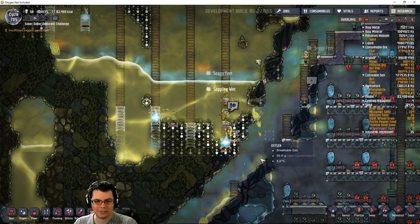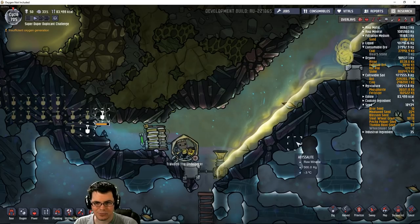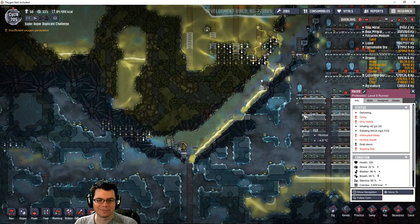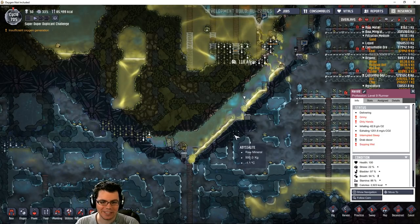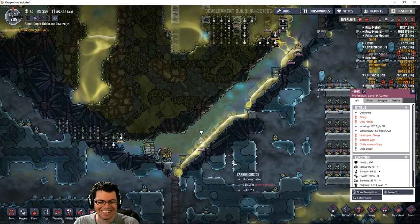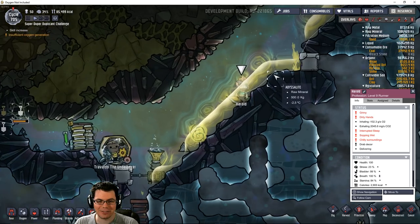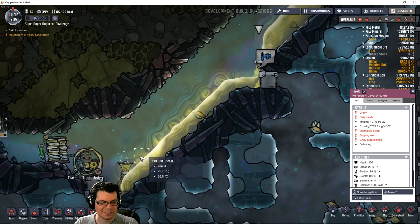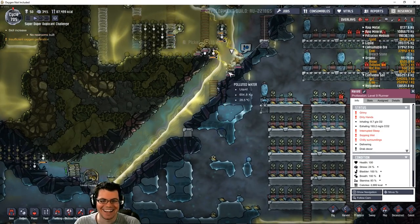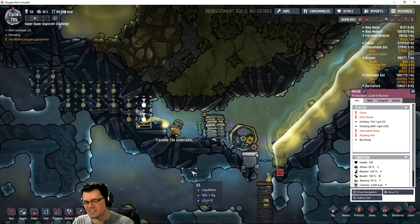The flood! Here it goes! Travaldo the Undertaker is going to get flooded by polluted water - watch this. And Harold, why not? Let's just run into this place - this is going to be a great idea. I don't know why everybody's idea was to come down here at this moment. Now he realized what's going on - he's getting out of here. Oh my gosh, look at this - that's a flood. I guess that's what you get, justice is slightly served.